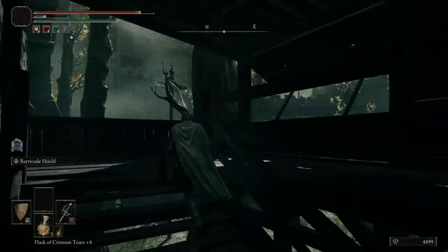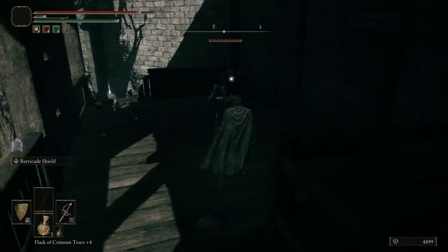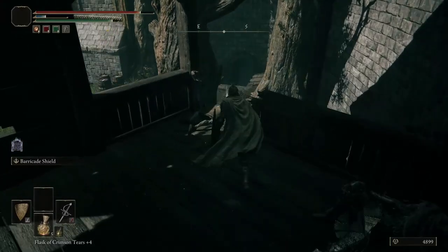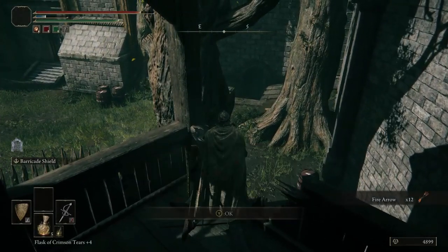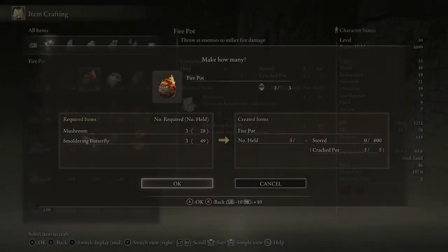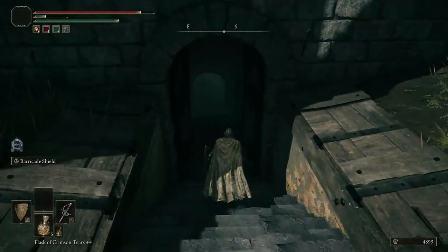I'm gonna hit up these stairs here — I don't remember what's up here. It appears to be a man with an axe. I'm just going to stab him to death. Gonna love how gory it gets when the bleed proc occurs. A little bit of fire arrow — doesn't hurt I guess. Should make more firebombs — these things are pretty good actually.